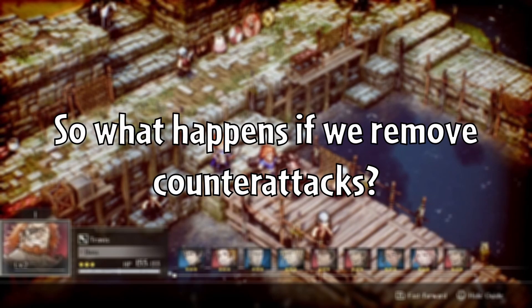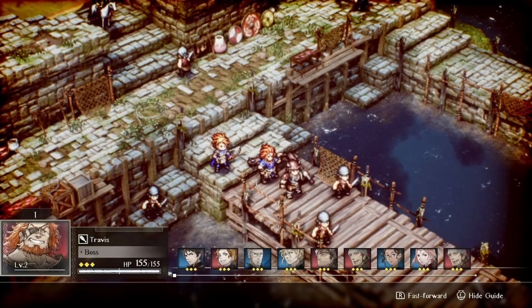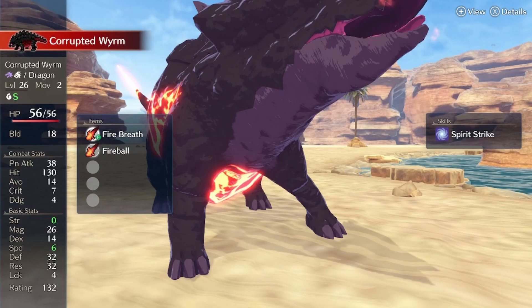So, what happens if we remove counter-attacks? To an extent, this is actually something we can glean from some situations in vanilla Fire Emblem where you aren't countering the enemy. Some examples include enemies that use siege tomes or that otherwise outrange you, like the Corrupted Worms from Engage — you have a 1-3 range weapon and a weaker 4-range weapon that you cannot counter, except through the very specific setup of Soren Engage Bolting, which also requires the DLC.